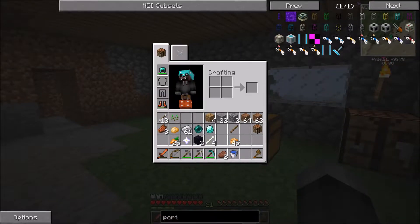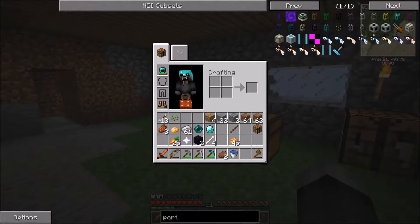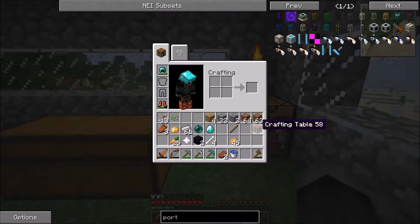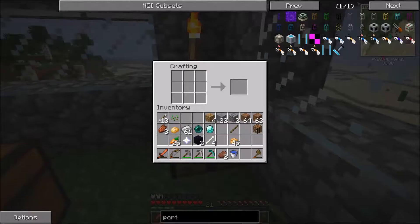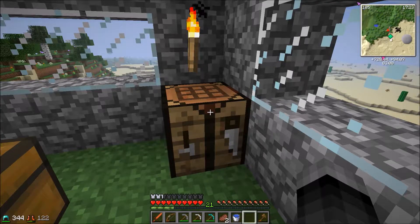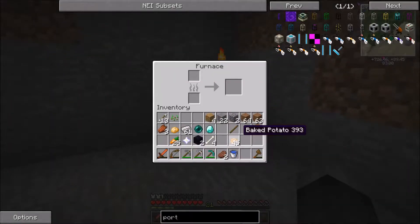The camping mod isn't working right now. I switched to Galacticraft, because why not? So that's kind of annoying. But I made myself a crafting table, so now I have a portable crafting table instead. I might install backpacks or something to give myself a crafting backpack. We'll see if something changes in the future.